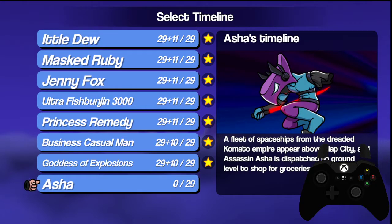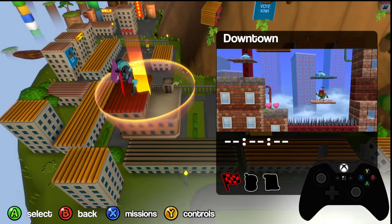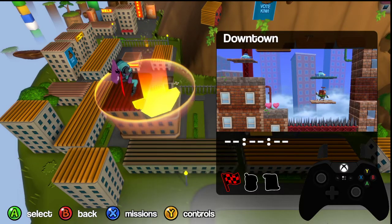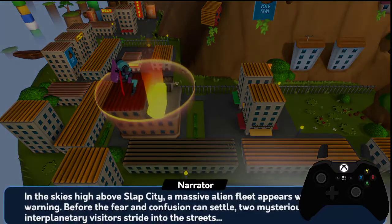I'm going to go ahead and show you with Asha first, just because Asha's main use is his teleports or using his air dodge. Aerials aren't really going to matter too much for him, but teleports definitely will.